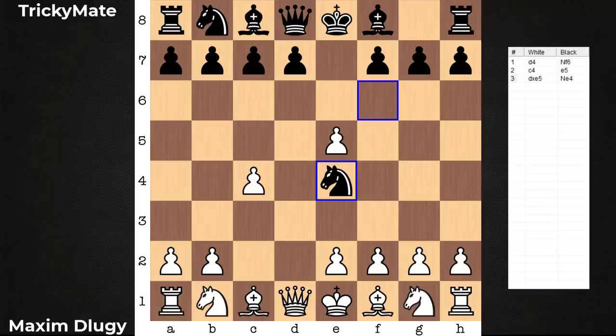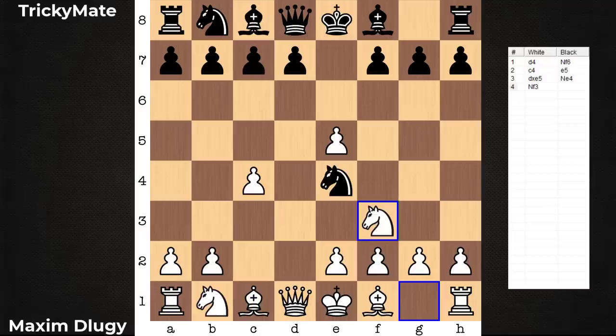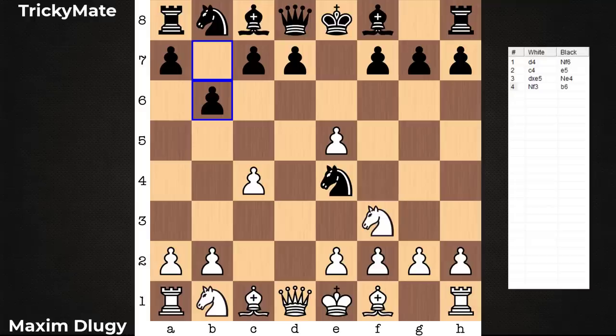We have a Budapest Defense, known for its many traps. Knight f3 is the most popular reply, far and away, and I think a great part of the appeal with this trap is how quickly the trap is set. Only after four moves, the trap is in place. Is there any move that's tempting you now as white? Feel free to pause the video. What might you play here?